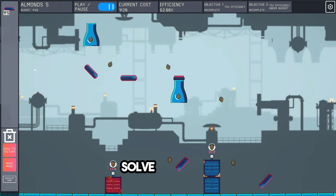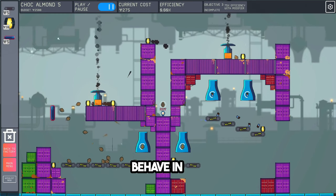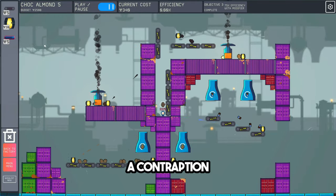For each puzzle there are three objectives: solve it without any limit on your budget, solve it under a specific budget, and solve it with some sort of modifier which changes the way things behave in the game — for example, build a contraption with moon gravity.